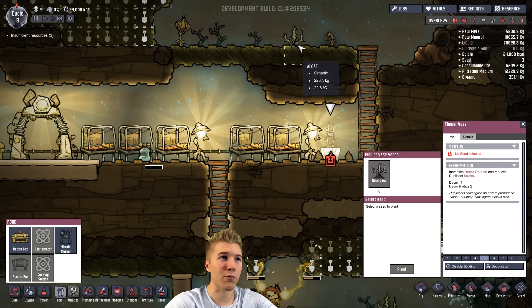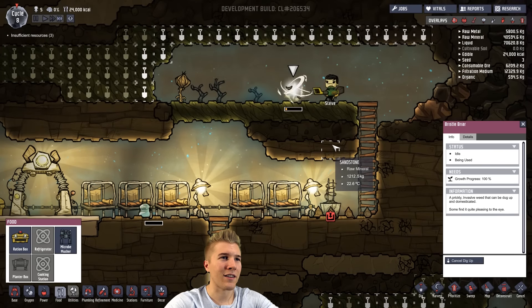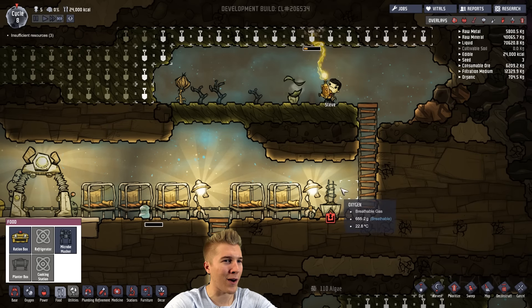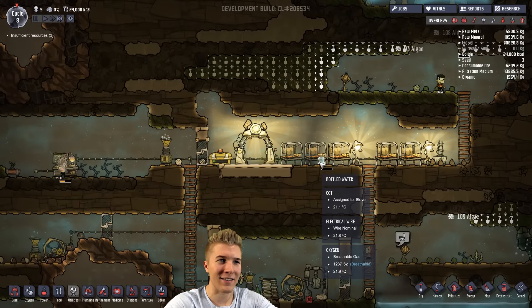We actually have to plant something here, which is perfect. I'll dig this up and we will plant a little flower vase to keep the decoration high. Make sure you do it, Steve — don't mess this up, Steve. You've already been fired from one job, I will fire you again. We're going to plant that right there — it's going to look nice.